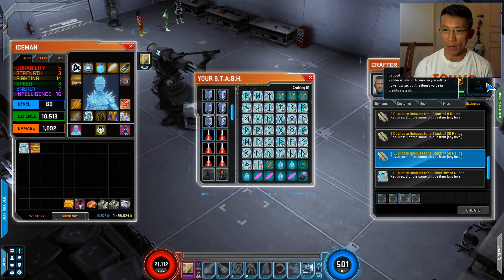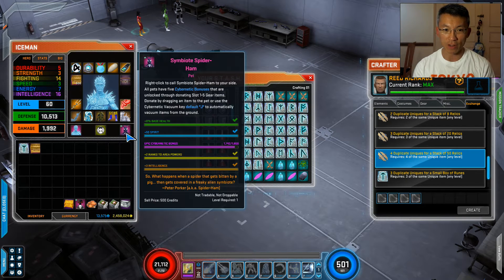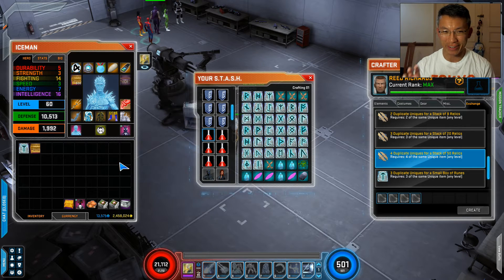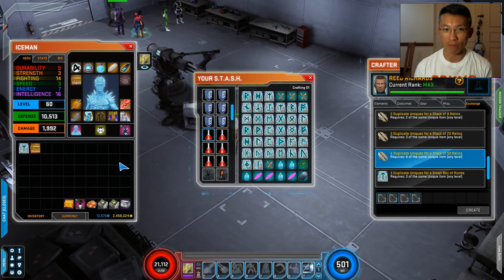You can drop your items into the donate box, or you can hold Alt and right-click on it. Be very careful when you do this, because sometimes when you have a bag full of loot, you may spam right-click and accidentally sell off your pets — some pets can be sold for 500 credits or donated for 500 XP. Once you donate, there's no turning back, unlike selling items where you can buy back.